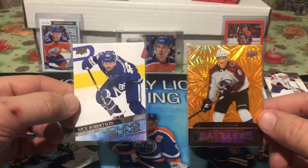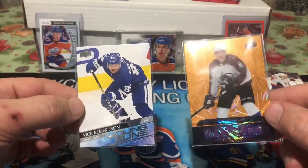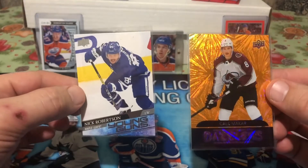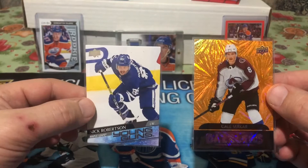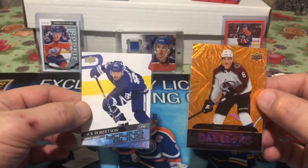I'm going to end it off here. Look at this — Nick Robertson and Cale Makar. A Young Guns and an orange dazzler. That's been two retail fat packs, value packs. Upper Deck Series 1 2021 Hockey. Boots Kennedy is out of here. Peace out.